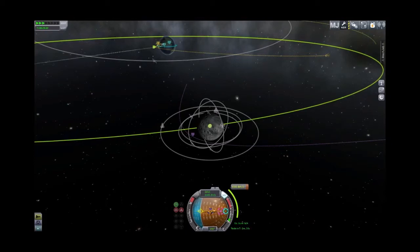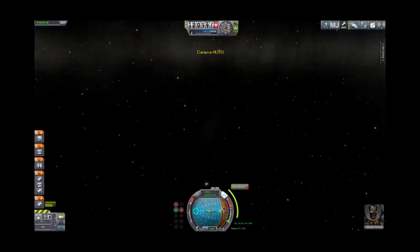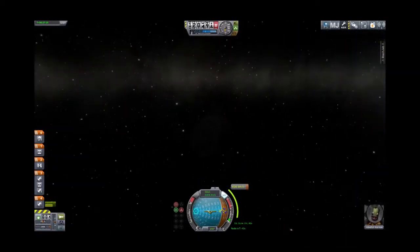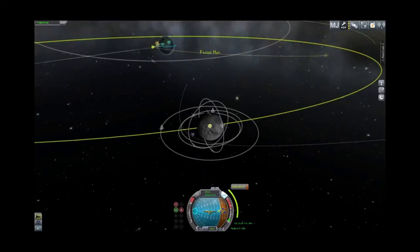We'll time-accelerate until we are near to the burn — interestingly, it's not showing the amount of time needed. About a minute out from the burn, I'll briefly hit full power; it shows the burn at 2 minutes 46 seconds. Why are we drifting off of our marker? This is an absolutely symmetrical ship — it really doesn't have an excuse to do that. We're missing our burn because of it, so we're going to have to do some corrections.